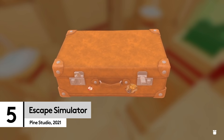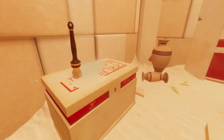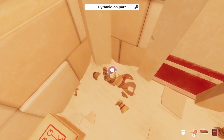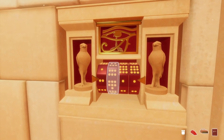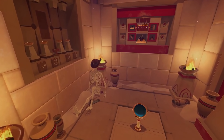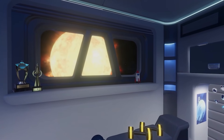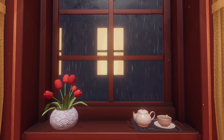Everybody loves a good locked room puzzle — even the members of your family who have no idea how to hold a controller and might have had a few too many eggnogs. This means Escape Simulator is a perfect family game with one nominated player while everybody else helps out. You can also play with up to two other people online, but this is an ideal puzzler for popping on a main screen while everyone else chips in with suggestions. Just like a real escape room, Escape Simulator is packed with interactable objects, and you can even pin important facts and information to the screen to remember for later.